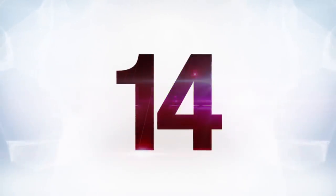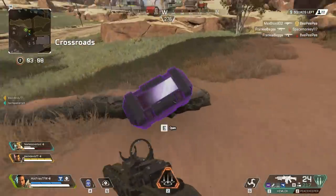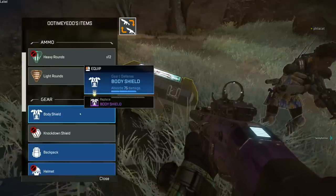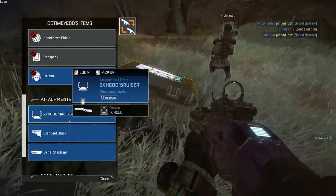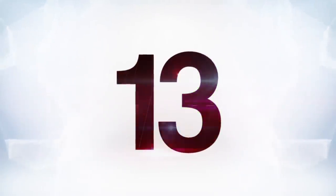At number 14, supply crates that defeated enemies drop are color-coded. If you see one with purple accents, go for it. When things get heated and you need to prioritize where to run out in the open, you'd want to try for a purple crate over a standard one. The game doesn't initially point this out to you, so now you know.